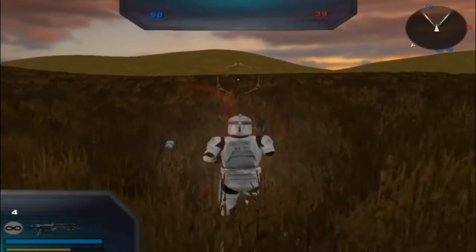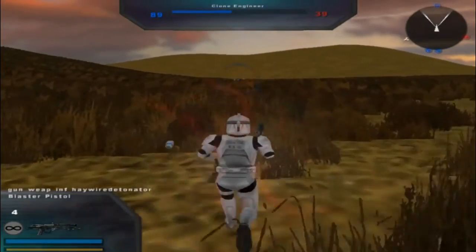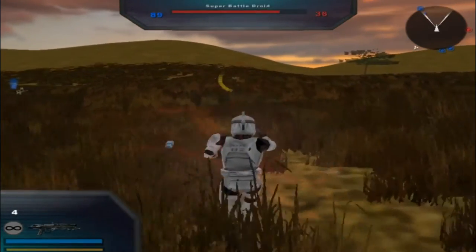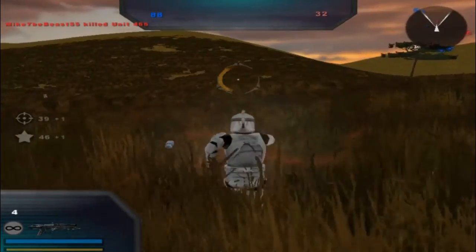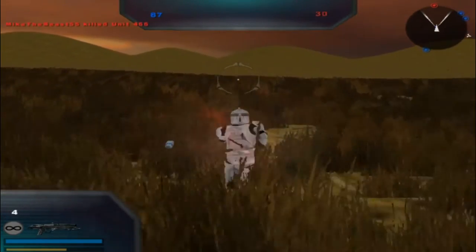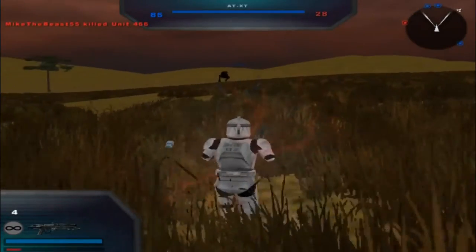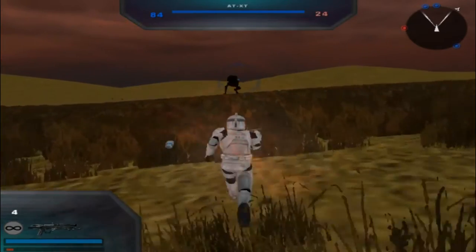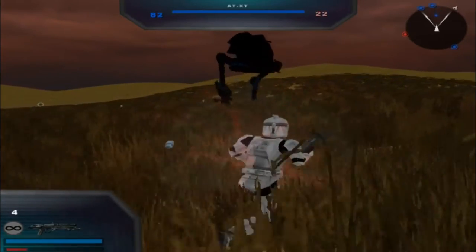Then you're going to take the command post after I run all the way over here. I think there's a guy over there. Republic is in control of a command post — enemy reinforcements are decreasing. Oh cool, I got a kill with my pistol. Normally that never happens. Maybe I can jump in there — ATXD. I do give the person credit for trying to put new assets on this map. I really do give the mapper credit for this.